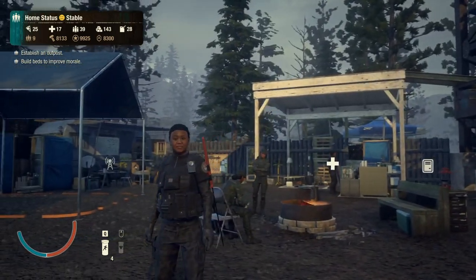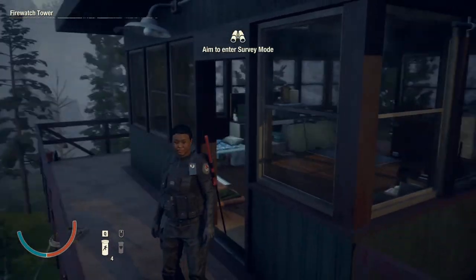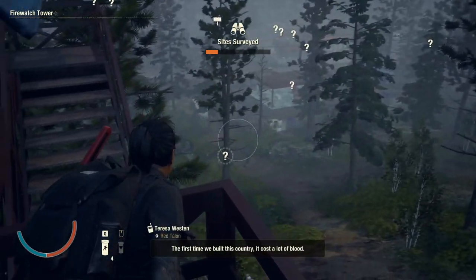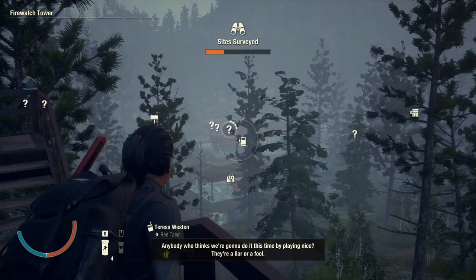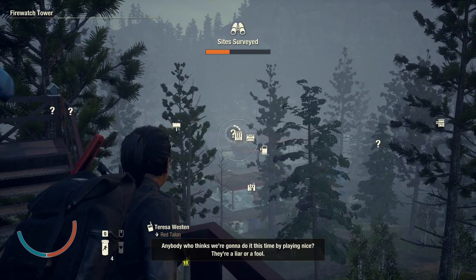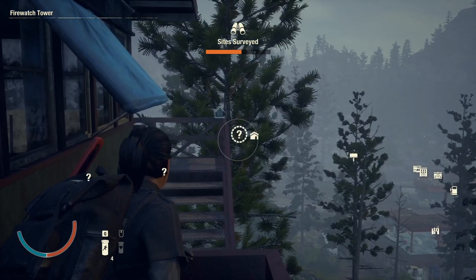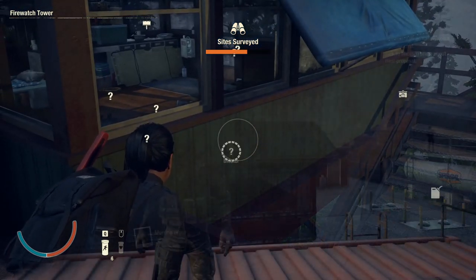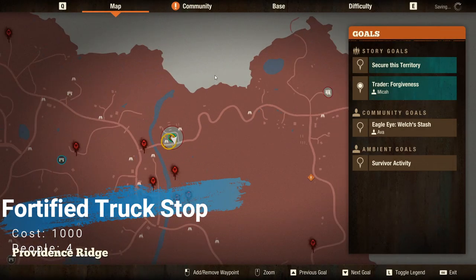All in all, it's a pretty good starter base, but get your fourth person and move to another base as quickly as you can. One cool feature is the built-in survey point — the tower is just that, a built-in survey point. You don't have to travel anywhere; you just walk to the top of the tower and survey the area.